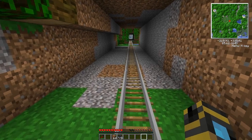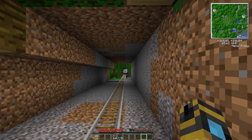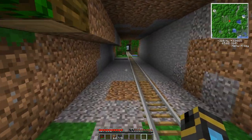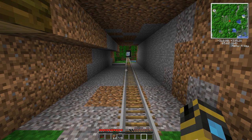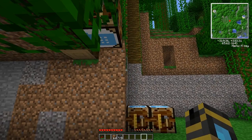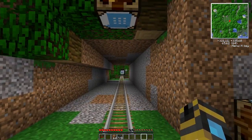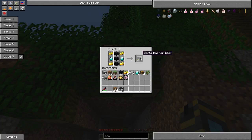Here is another useful little item. In our last episode, we saw that our tunnel bore will go off mining, and that's all well and good, but what happens when it goes off into a chunk that isn't loaded? Of course it will stop working, and that is less than ideal. Railcraft provides an item to keep that going no matter how far away it is from you, and that is called the World Anchor.